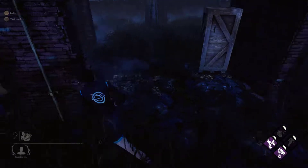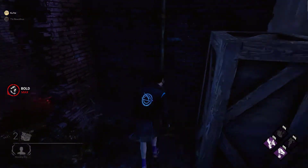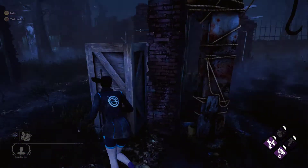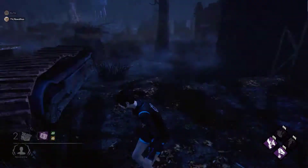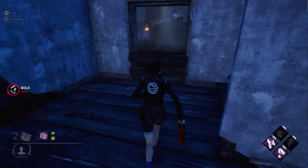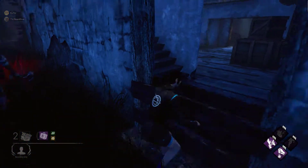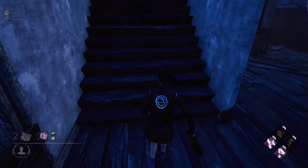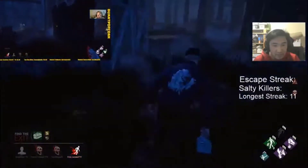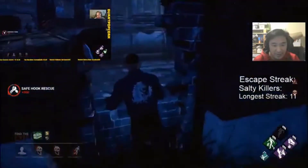Next I'll show you two jukes I do often. This first juke requires a female character because it's easier with a smaller structure — you throw a pallet, hide in the corner, and let the killer run past you. They usually figure it out afterwards. The next one is my favorite: the window tech. What you do is jump through the window, fake going to the right, quickly come back, then jump back out through the window. I'll show you a clip of what I do — I do this quite often, I hope you guys enjoy.